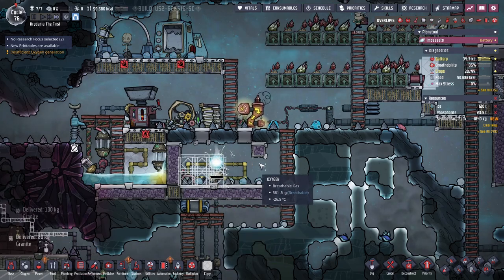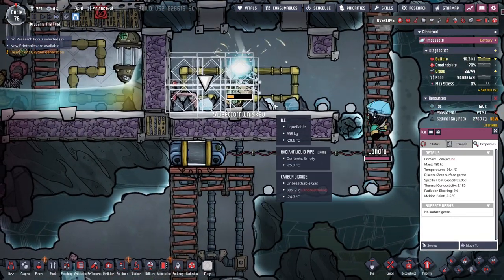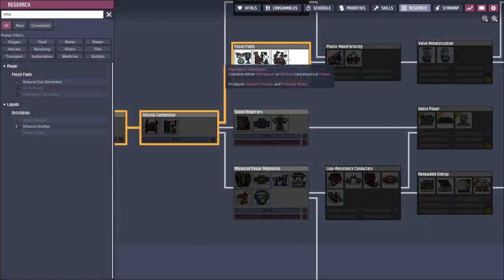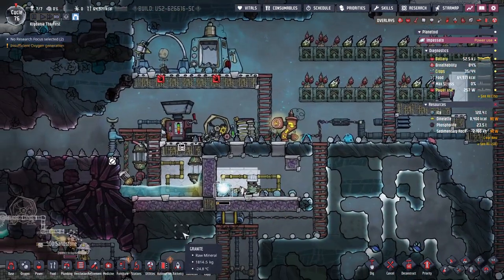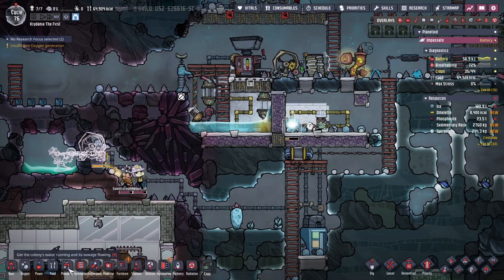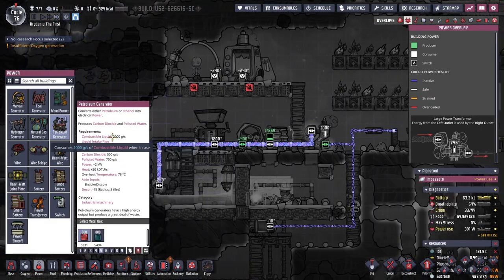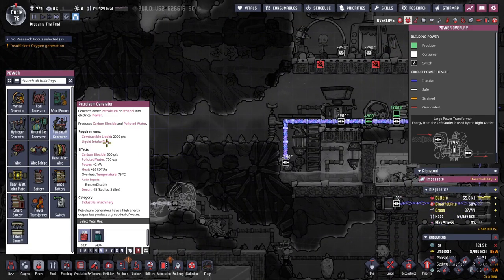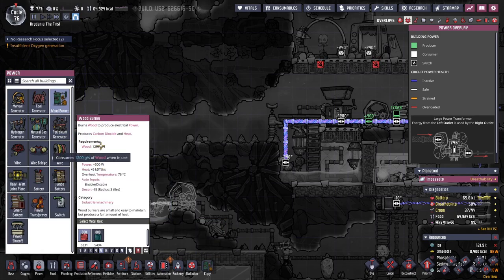And then once these are all built, I'll build up those two insulated ones. There's ice — that's okay. Oh, I know. The petroleum generator can use ethanol! I was looking for a while and could not figure out how to use ethanol for power. But now that we can turn wood into ethanol, the petroleum generator does it. There it is — combustible liquid. So let's figure this out. You get basically one joule per gram of ethanol, and the wood burner gives you one joule per four grams of wood.